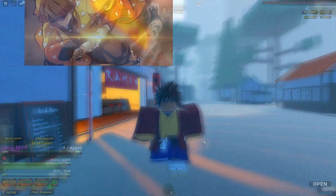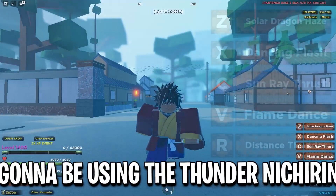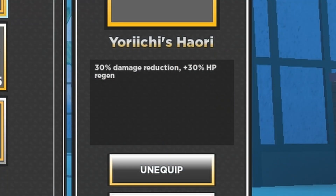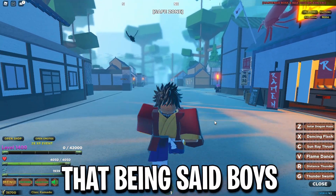Today we're combining thunder breathing and sun breathing in Slayers Unleashed. The move set uses the thunder new terrain with the sun haori — giving 30% damage reduction, 30% HP regen, and thunder blade gives a 15% bonus damage. We also have the Comodo cleanse.